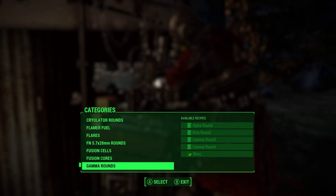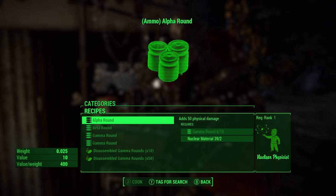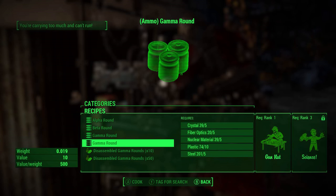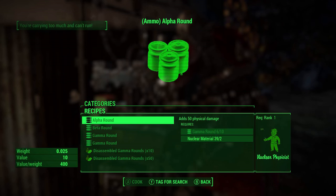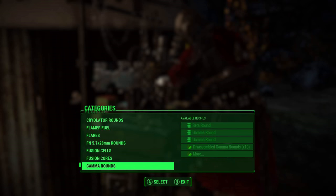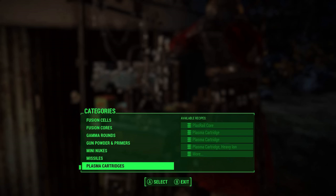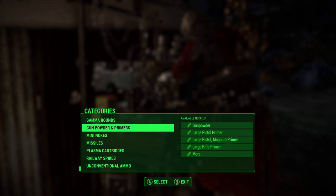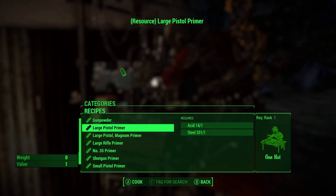Not that rare, but pretty rare. Gamma rounds — I could use these. I need Science rank three. I wanted to get Science up anyway. Mini nukes, crap. Unconventional ammo, huh? Well, all right then. I can make some more gunpowder.